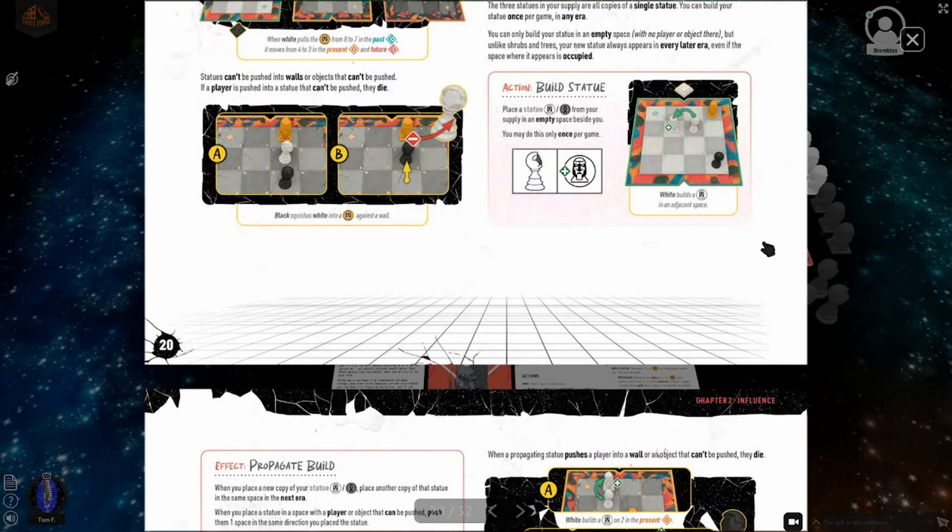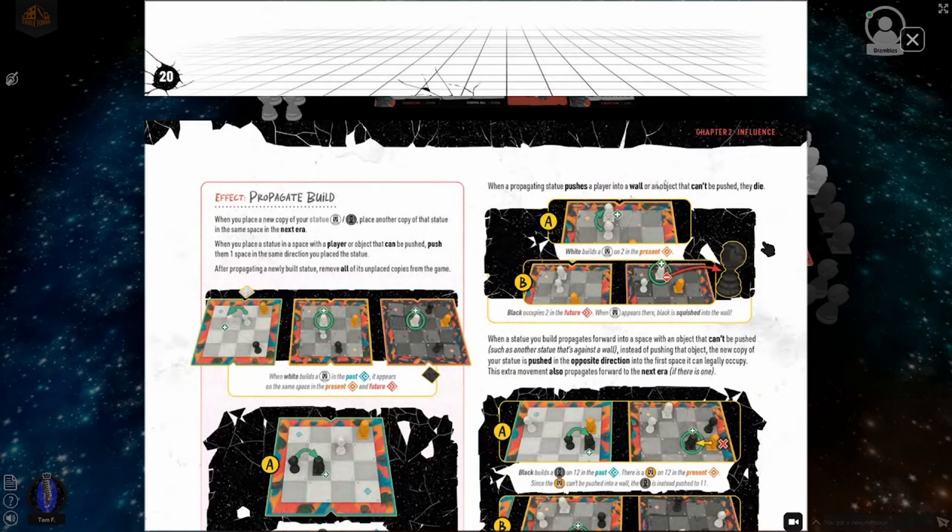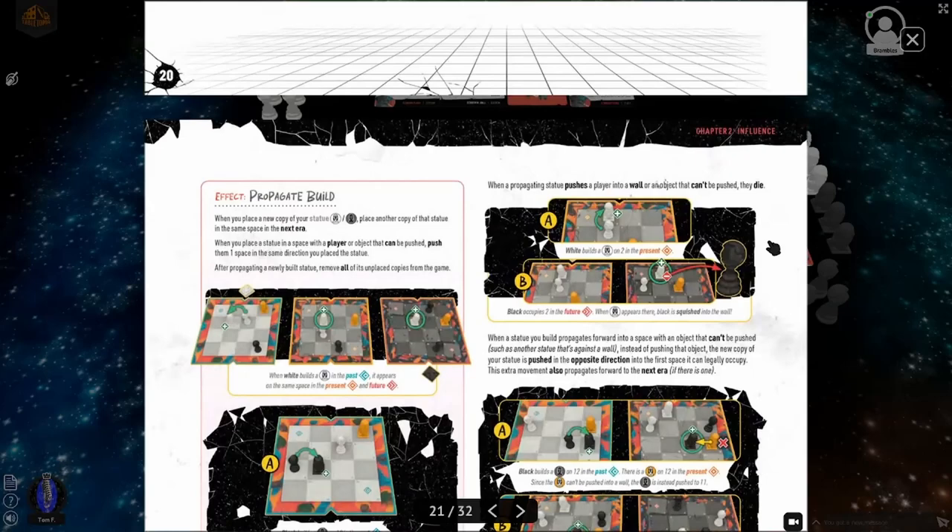When you place a new copy of your statue in the next era where there's a player object that can't be pushed, you push them one space in the same direction you placed the statue. So if you put it to the left of you, and there's a player in the next era to the left, that statue shows up and that player gets pushed to the left. That's known as a 'propagate build.' It does not go to earlier eras.